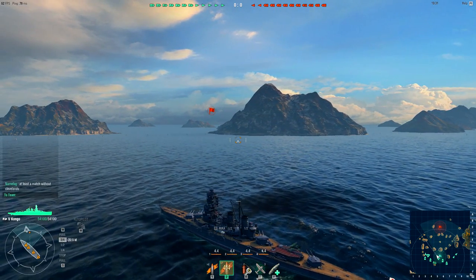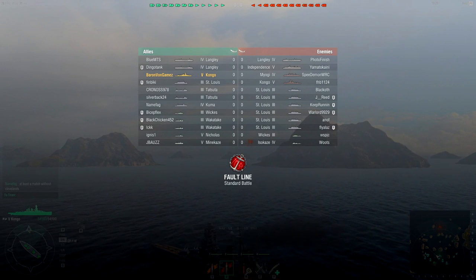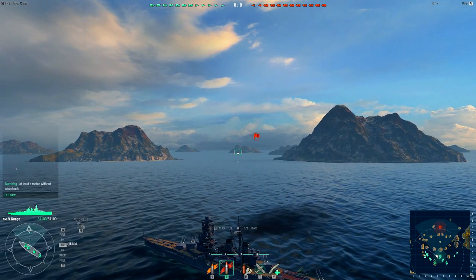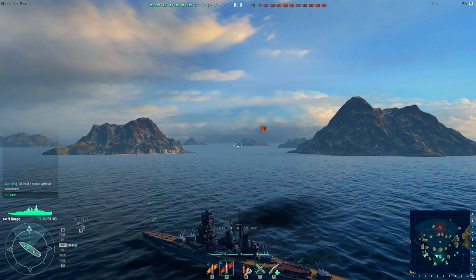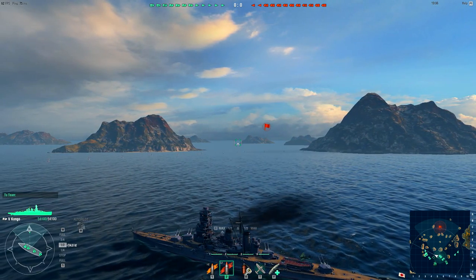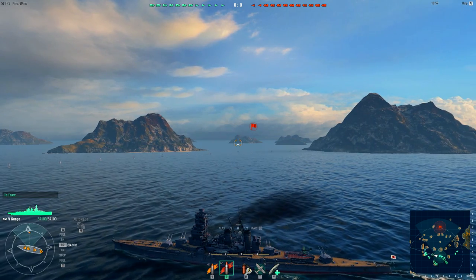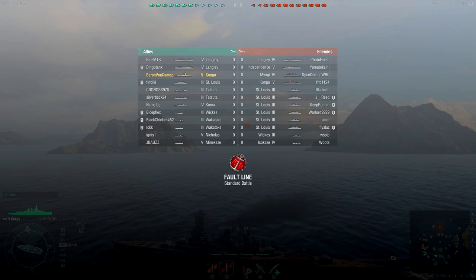At least a match without the Clevelands. Everyone fears the Clevelands, especially in the smaller stuff. So let's see what we got. Oh my god, the enemy team is composed of almost entirely six different St. Louis cruisers. Now those are targets I would love to engage, because against battleships I would consider them just shell sponges. They're slow, they're big, they've got a lot of guns, and they are a lot of fun to play against. But going up against a tier 5 battleship is not something I would enjoy in a St. Louis.